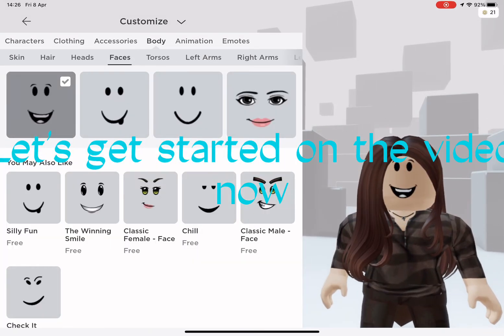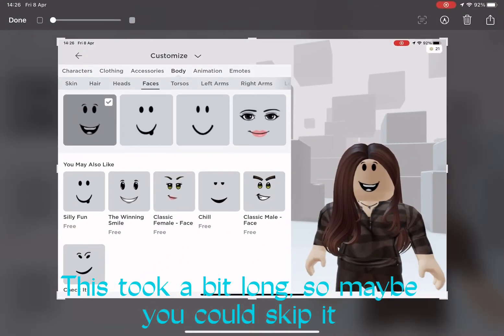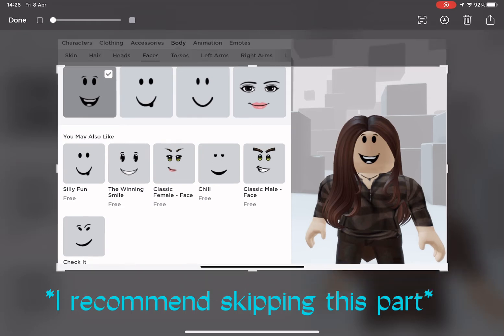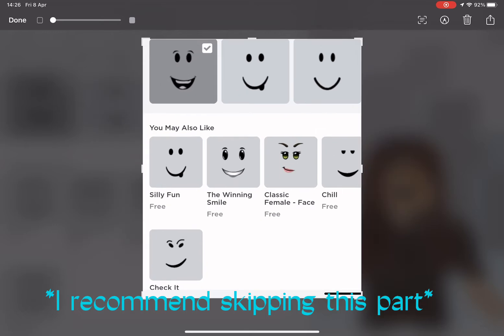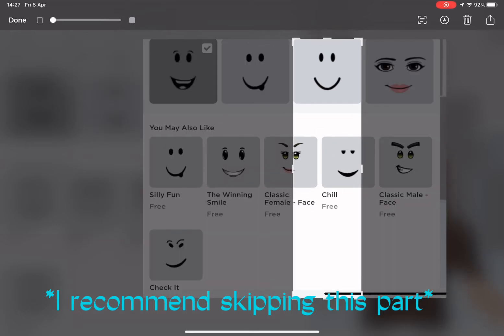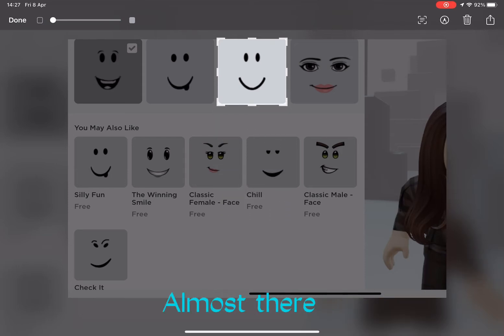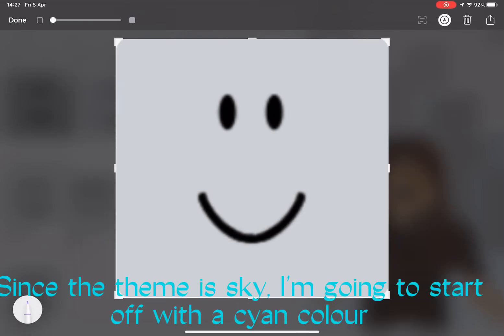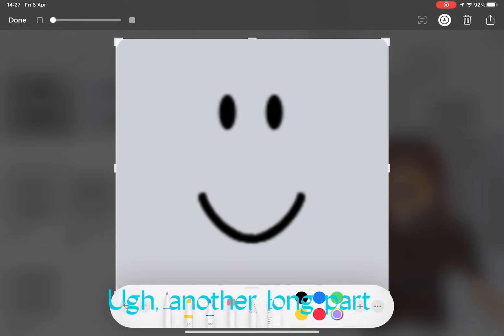The normal face as usual — this took a bit long, so maybe you could skip it. Let's start. Since the theme is sky, I'm going to start off with a cyan color. Ugh, another long part.